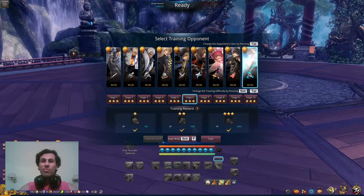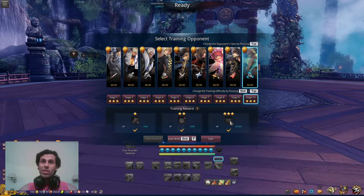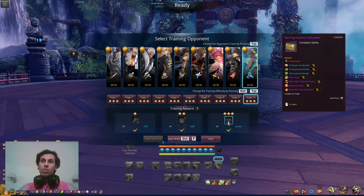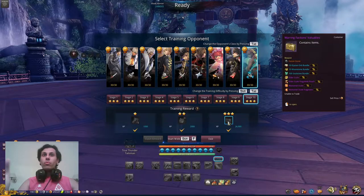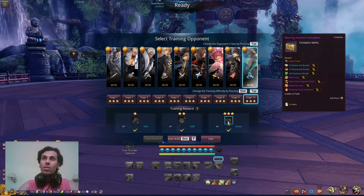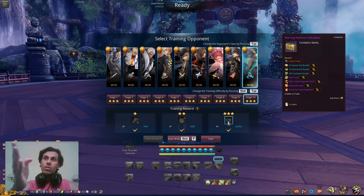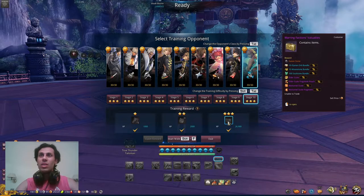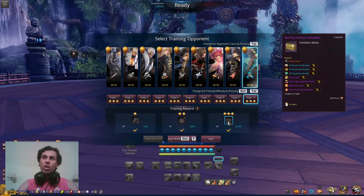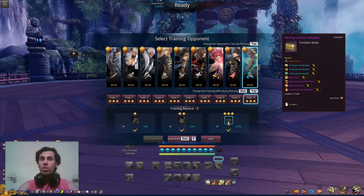An important thing I almost forgot: at stage 10 in Trial Arena, when you finish the boss quickly, there's a chest that grants a guaranteed fusion stone — so you can get nine fusion stones from nine characters. You also have a chance at a 10-elysian orb bundle, a moonstone bundle, or a sword stone bundle. Additionally, you may get elder skill fragment pouches, nocturnal skills, or nocturnal skill fragments — all depending on luck.